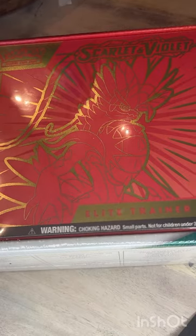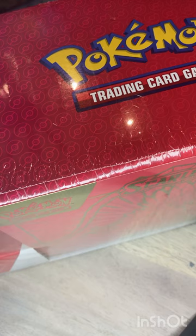Welcome back to the channel. Today we got a huge opening — got the Costco pack, comes with an ETB and two of the Pokéballs. Go check your local Costco because this is a great deal.